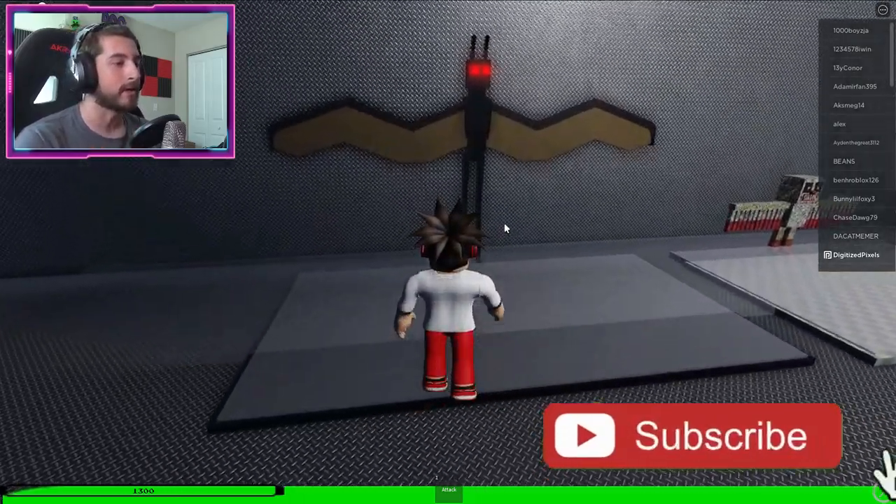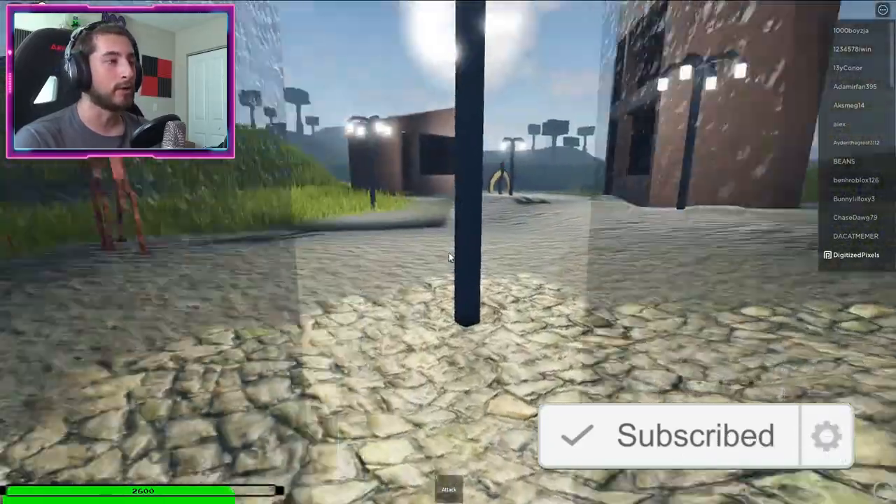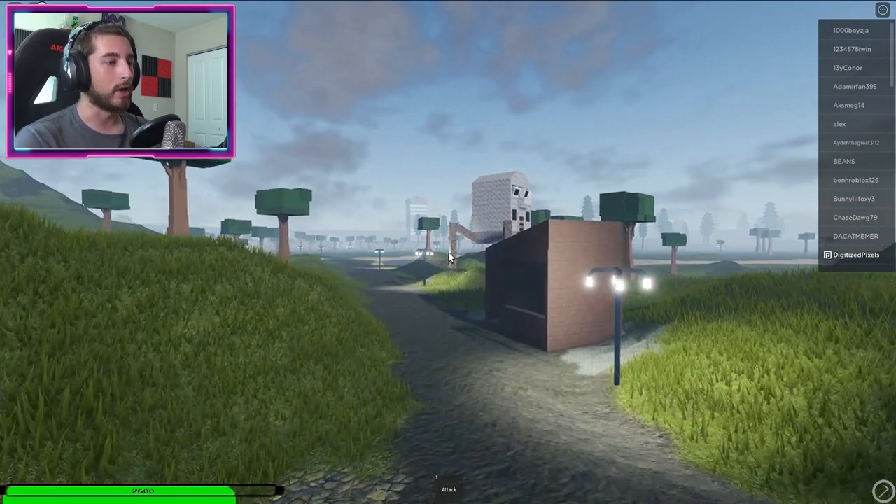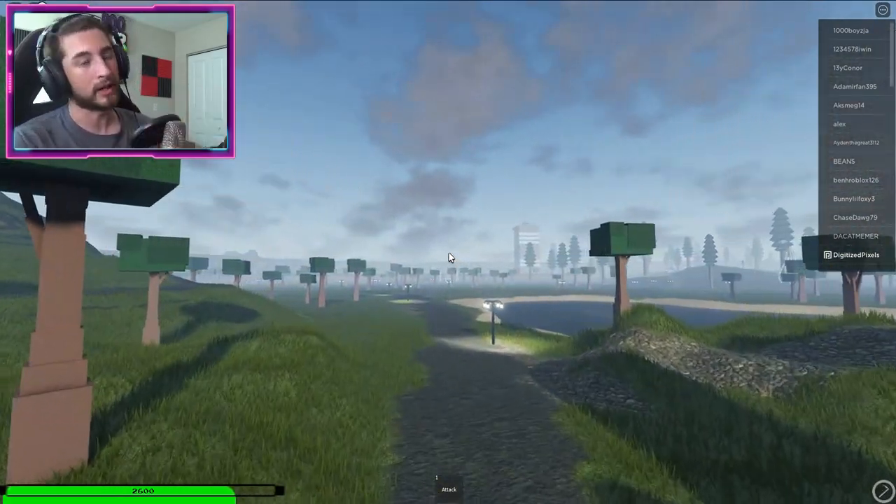Click play and go to flyers. I suggest doing a flyer because it does make it a whole lot easier, but if you can't fly that is fine — you can still do this without it.